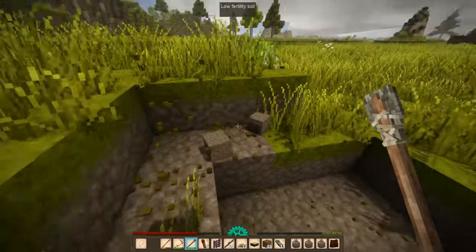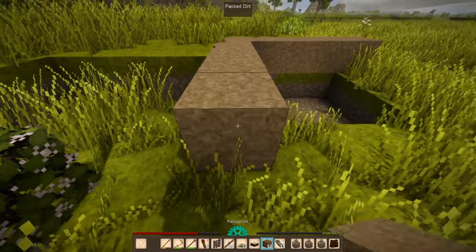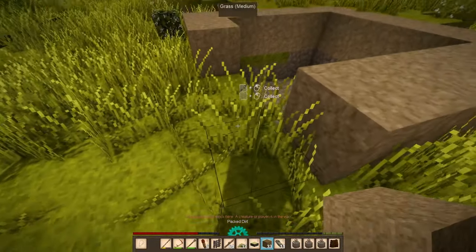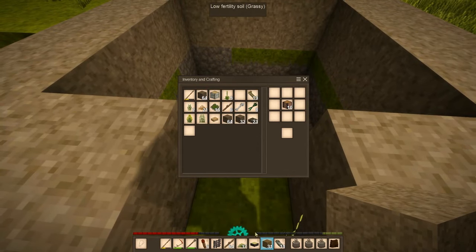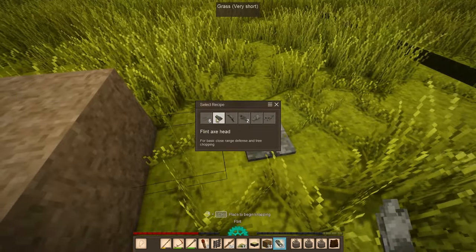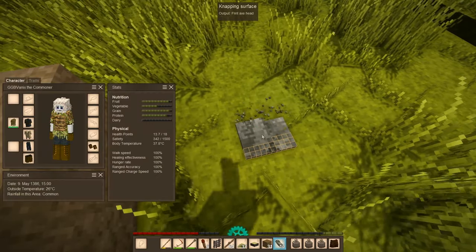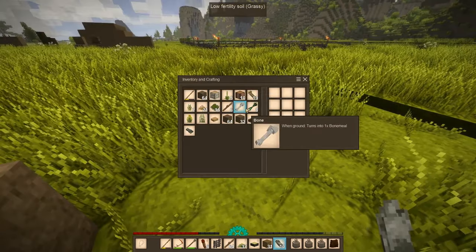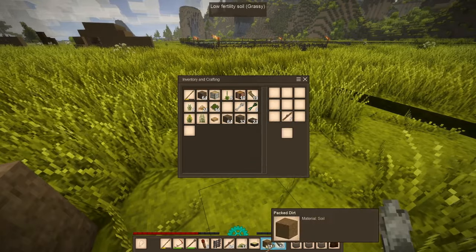I'll take these out and then line this area with packed dirt. Where's my axe? I need to make a new axe. I didn't get that much firewood, so I'll probably have to go out and chop down more trees — definitely want to do that before nightfall.